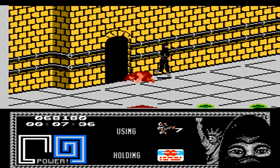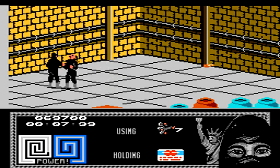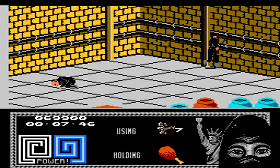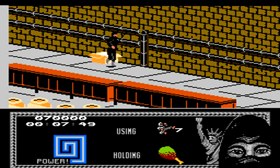As soon as the next level starts, immediately start attacking as there's an enemy right in front of you — if you mash the attack button quickly enough, you should be able to start delivering hits to him. On this screen, grab the piece of chicken on the far end of the room, keep it in your inventory, and then drop it in the opium.